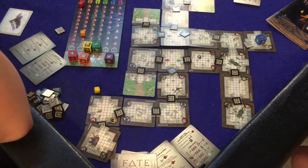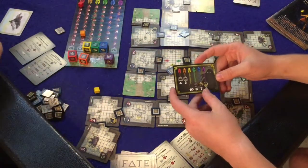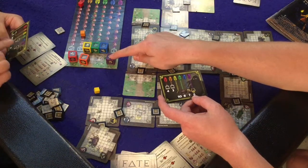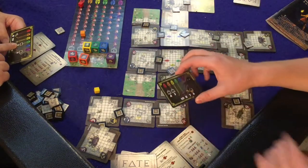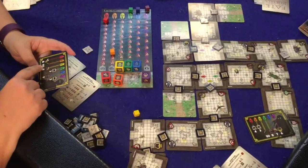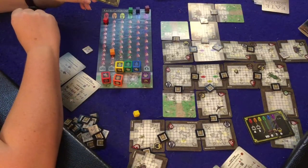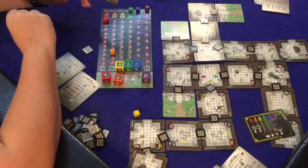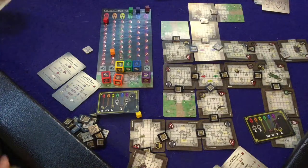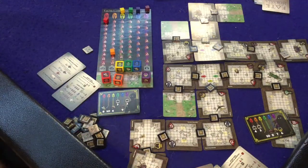Now we total up our points — it's really simple, you just see which objectives you scored. I scored points for purple and that's it: six points. You got 13 plus eight — 21 total. You crushed me. That's how you play a two-player game of Fate of the Mortals. If it looks like it might be your cup of tea, check the link below. If you're enjoying what we're doing, click that subscribe button, and as always thanks for your time YouTube.